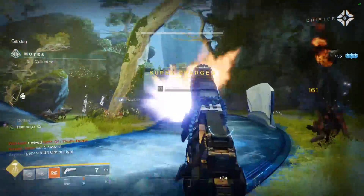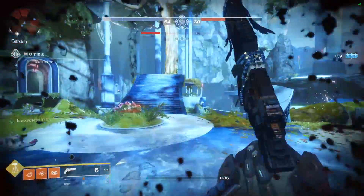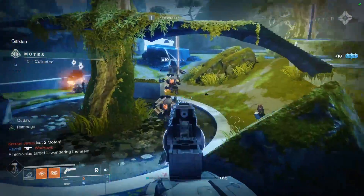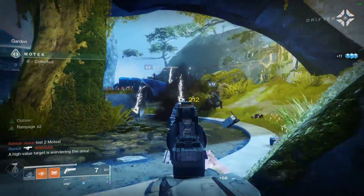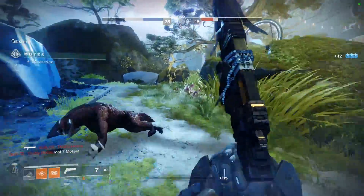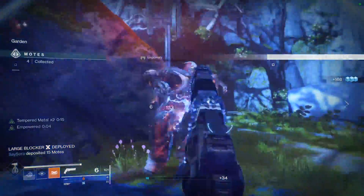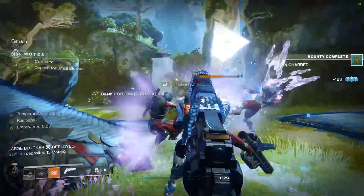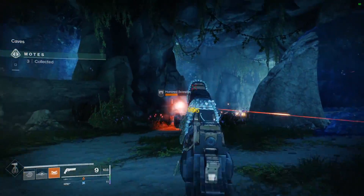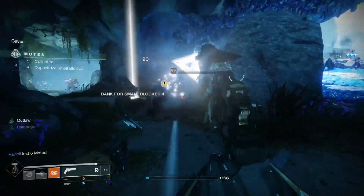Opening Shot is another great perk for this gun because it extends the Lullaby's lethality by giving that first shot extra range and accuracy. As the 110s fire at such a slower rate than other families of hand cannons, this perk is arguably better than something like Rampage. In a duel between two hand cannon users, the player using the Lullaby will lose 9 times out of 10 if they miss even one shot — Opening Shot gives you a much better chance of winning that duel. Demolitionist is a solid choice for grenade-centric builds, such as middle or bottom tree Voidwalker, for its ability to recharge your grenade energy with each kill, potentially giving you a grenade ready for almost any duel.